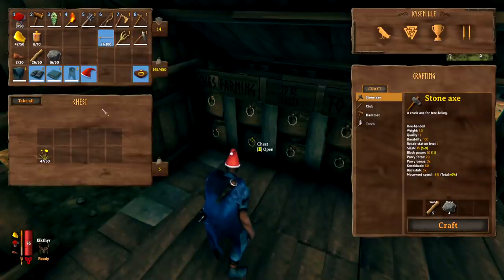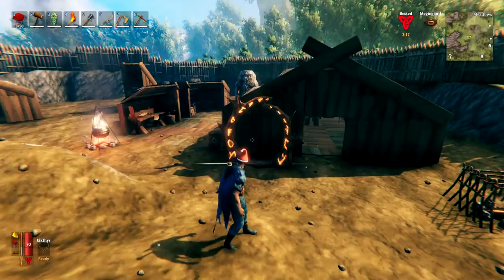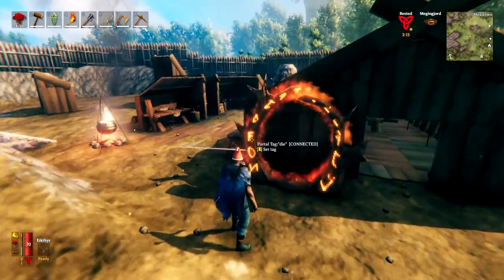You can instantly transfer items between chests and your inventory by simply holding down Control and left-clicking. You can also Shift and click to select a desired number of any given item to withdraw, and you can do the same when putting it back in.